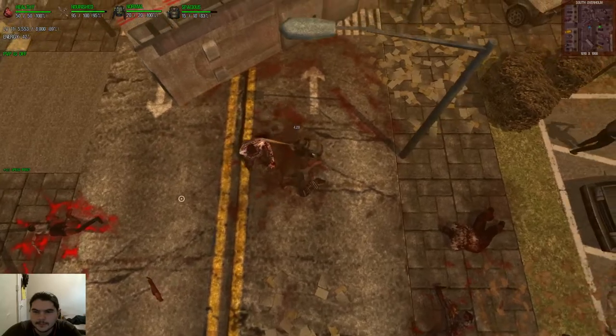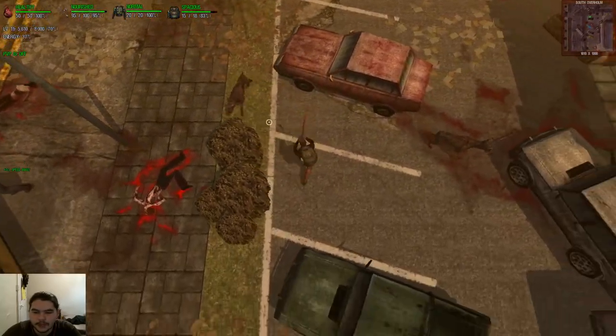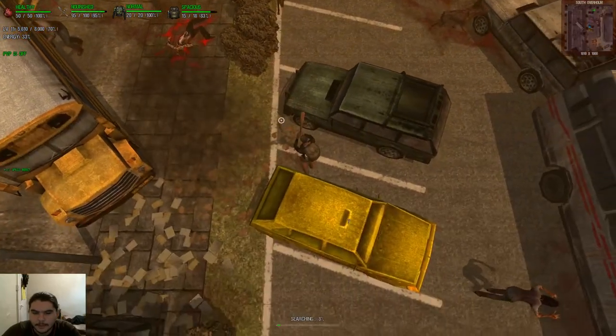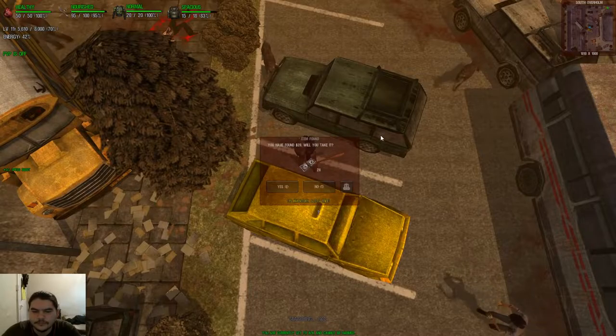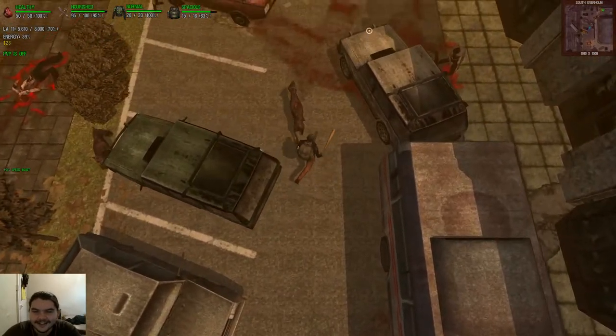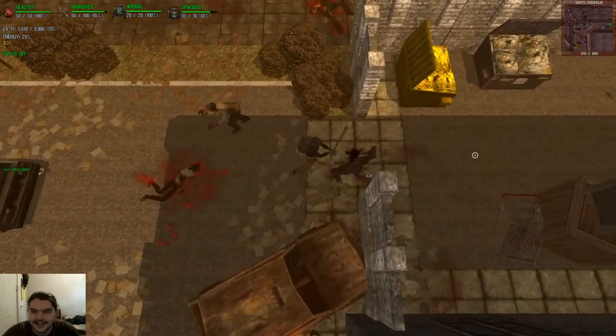I didn't know he was going to pull a Shaun of the Dead. Yeah, dude, I wanted him to show up in something manly, like no shirt and camel toe. We can go in this building over here. I think this is an apartment complex. Bro. First money loot, and it's a solid $28. Dude, like a sexy $28.